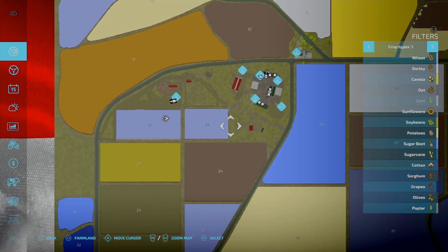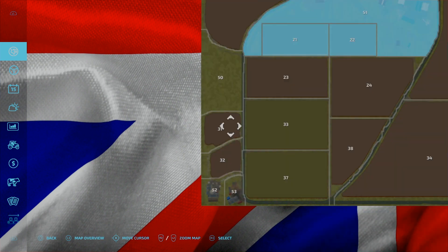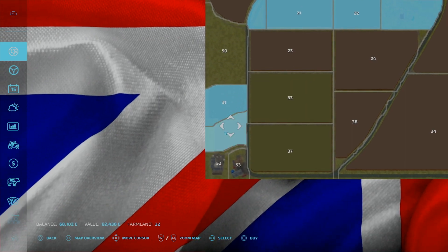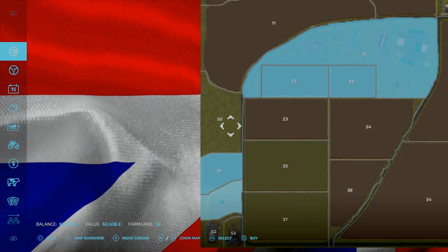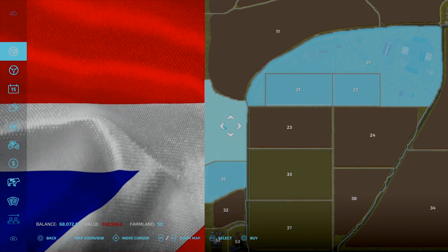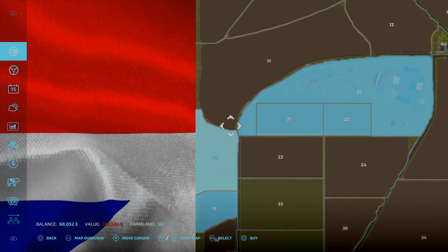I think it was over here — it was number 31. So it's only a small field. Buy 70,000 — so it's not really that cheap is it. How much is that one? 62. And this one is 142.